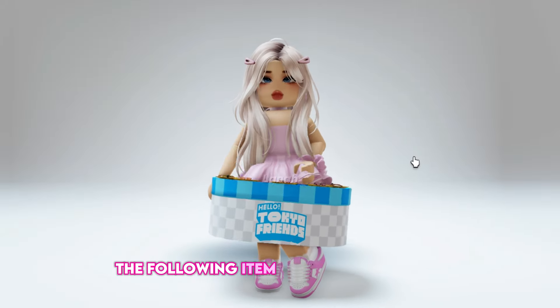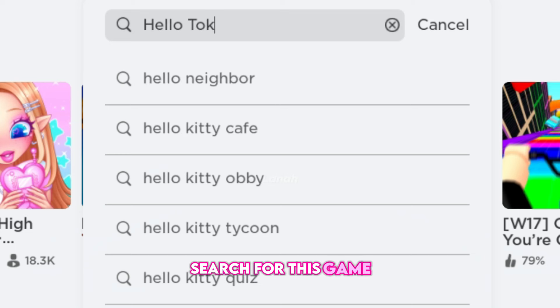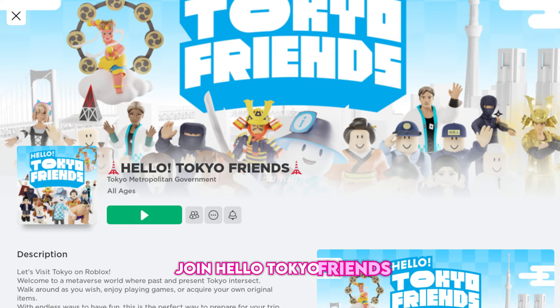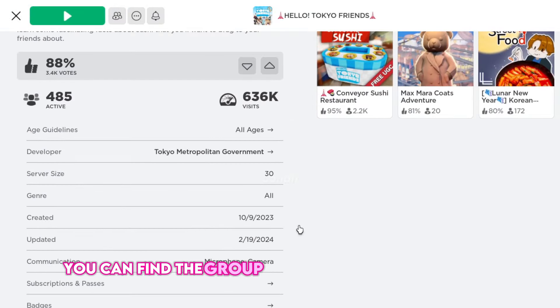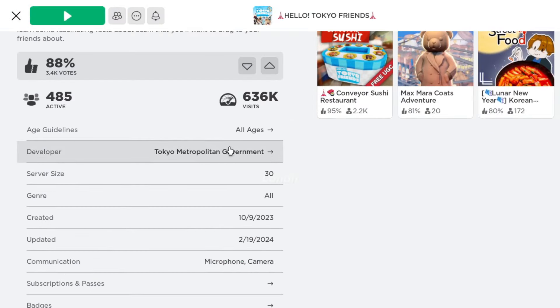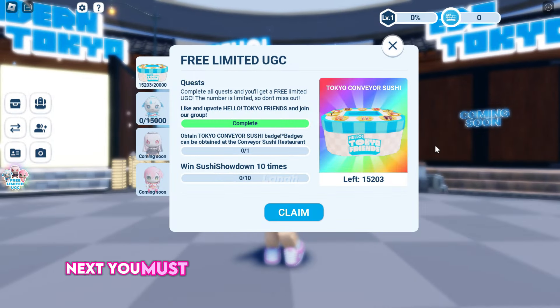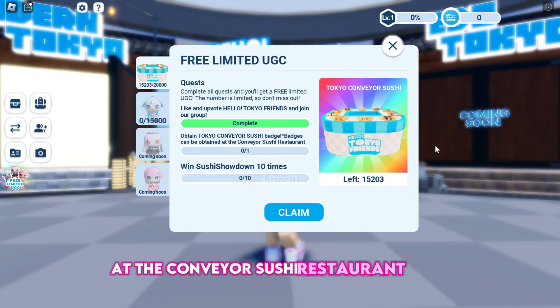The following item is a sushi conveyor for sushi fans. Search for and join Hello Tokyo Friends. To get the item, you must upvote the game and join their group — you can find the group under the developer's name. Next, you must obtain the Tokyo Conveyor Sushi Badge at the Conveyor Sushi Restaurant game.